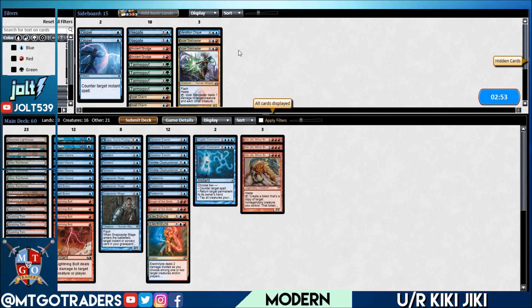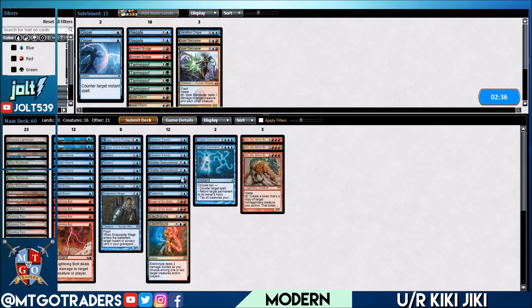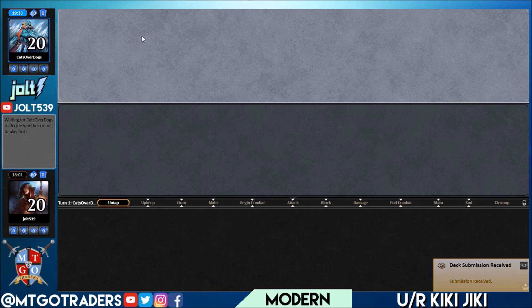Is there anything else we want to change? We brought in Anger of the Gods — that was really nice. An argument could be made for Tarmogoyf; we are splashing a Stomping Ground for a playset of Tarmogoyf. But I kind of like going for the Kiki-Jiki combo. They're going all-in graveyard, and if we can get out from underneath it we'll go for the combo. Let's send this one over to game three. Now that they know we're running the Kiki-Jiki combo, we just have to watch out for spot removal.